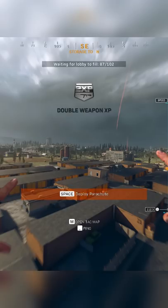First, select a Cold War gun and then add the camo you want to use for this glitch. Make sure you put a Thermite on this same class, then hop into Plunder and select that class.